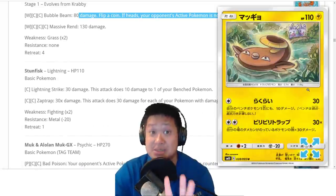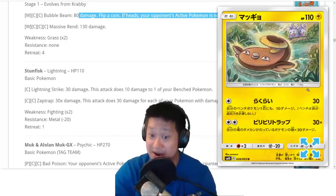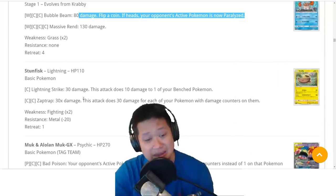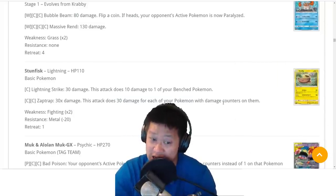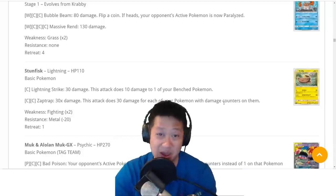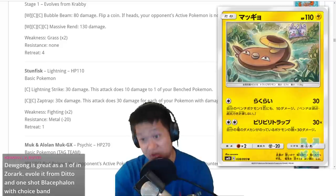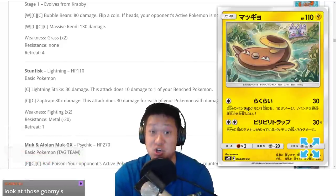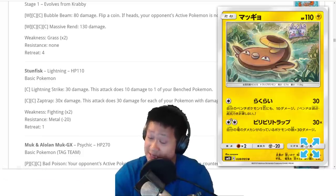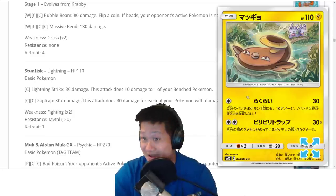Stunfisk is a big combo with a card coming later. Keep in mind its last attack: it does 30 damage for every Pokemon that has at least one damage counter on it. So if you fill up your entire bench with wounded Pokemon, that's 160 damage. And if Stunfisk itself is wounded — say via Rainbow Energy — that's 180 damage. For one Double Colorless Energy, you get a lot of value. Similar to Lost March but all basic. We can make this work.